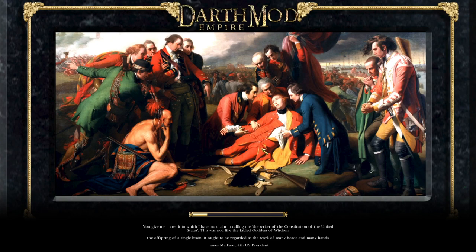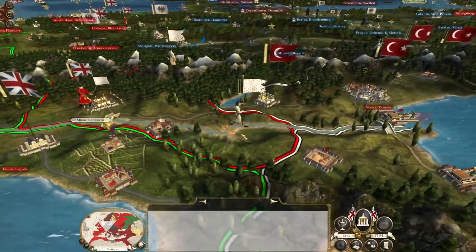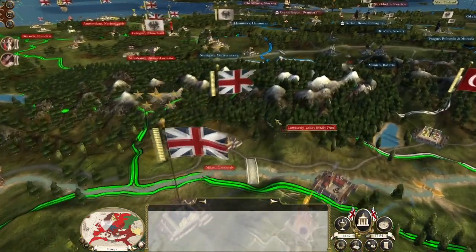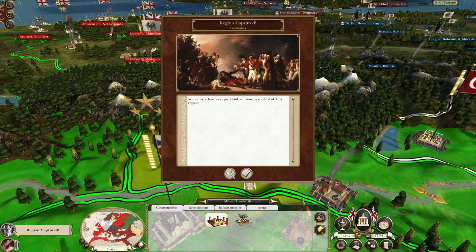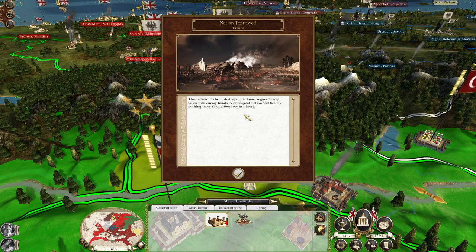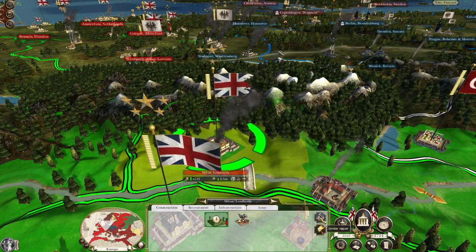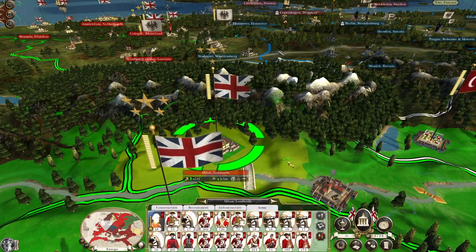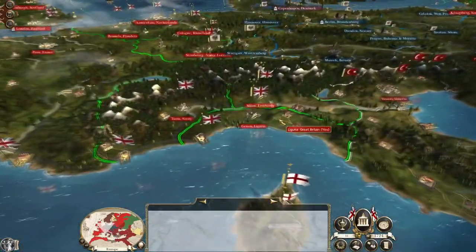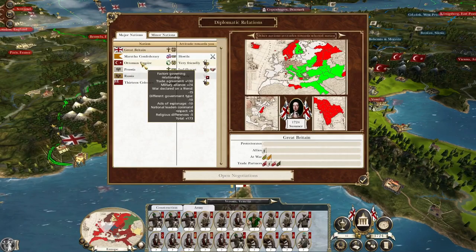There goes the French — they wander off into the hills and then they disappear, because France is no more. So long, France. Let's repair the military governor's encampment and replenish as many men as we can. That's our new front line. If the Ottomans attempt to fight us, let's actually check.